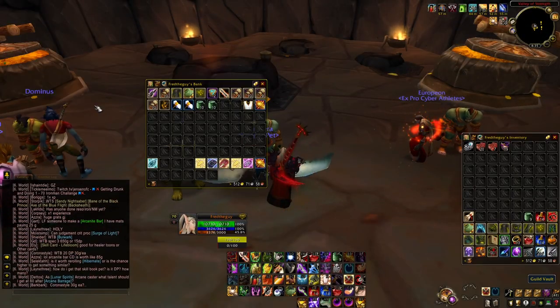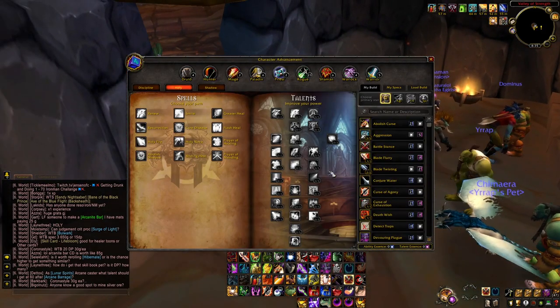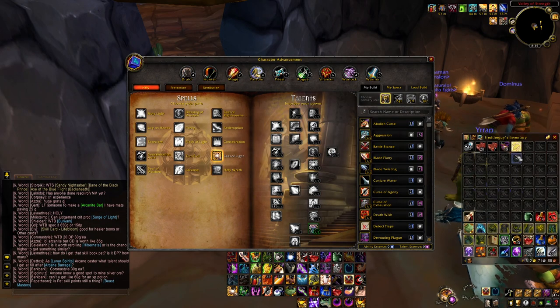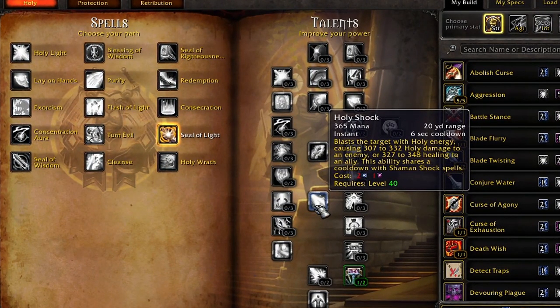I'm really feeling the holy build, so I think we're going to go with the holy shock. We're going to do an arcane build obviously and people want to see it, so of course that's going to happen. We're going to make multiple characters, but grabbing holy shock is really good. It's a level 40 ability. There is no way to make this happen other than a sealed card.